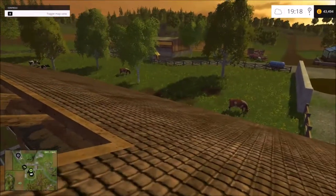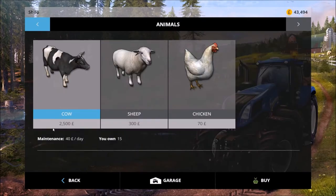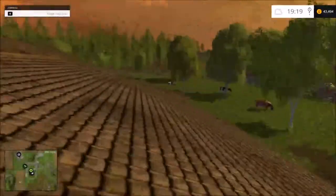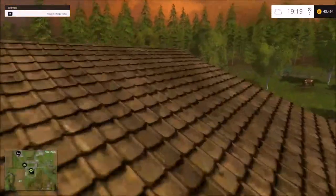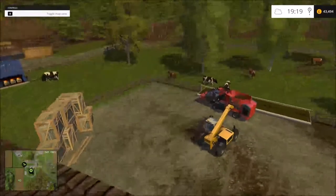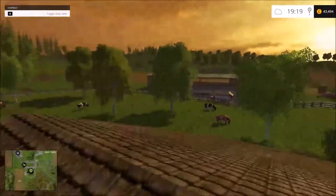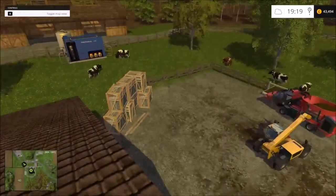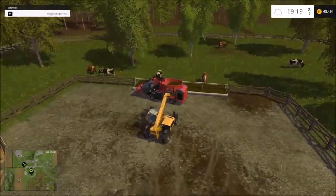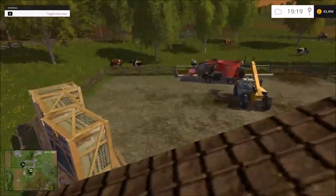Obviously to get cows themselves you have to go into the shop, across to animals, and buy a cow. They are two and a half thousand each, they cost 40 a day to maintain. Once you've got a decent amount — I've only got about 20 here, I've been saving up for more machines — it will tell you that you can only put up to six days worth of feed in there, which I think is about 17,000, and it will stop you from putting more feed in.